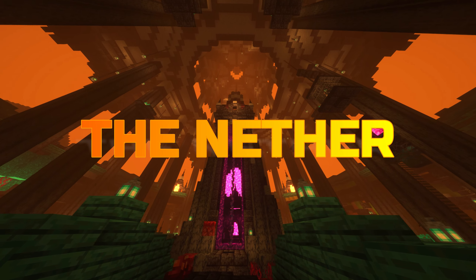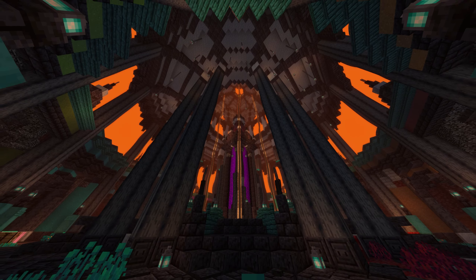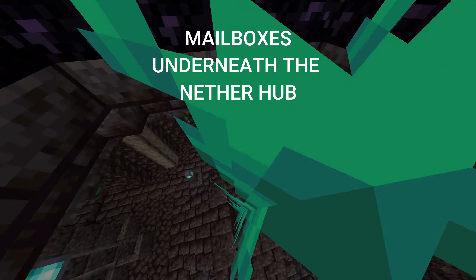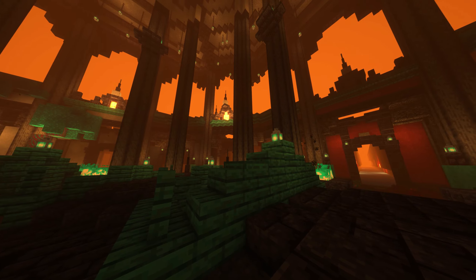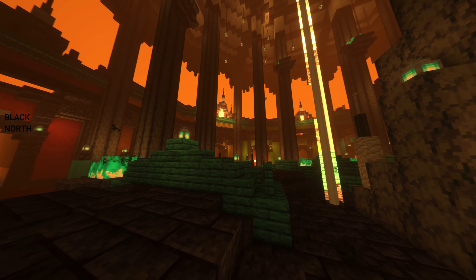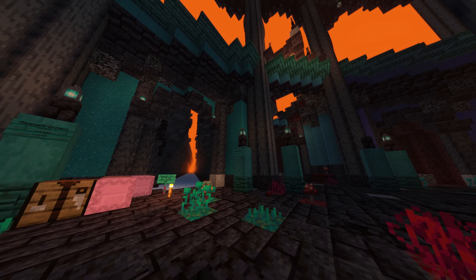The nether in survival is the central hub for the server — this is the point of connection for the survival world where you'll be able to navigate with ease. Each cardinal direction has its own color: green is south, black is north, red is east, and the remaining color is west.